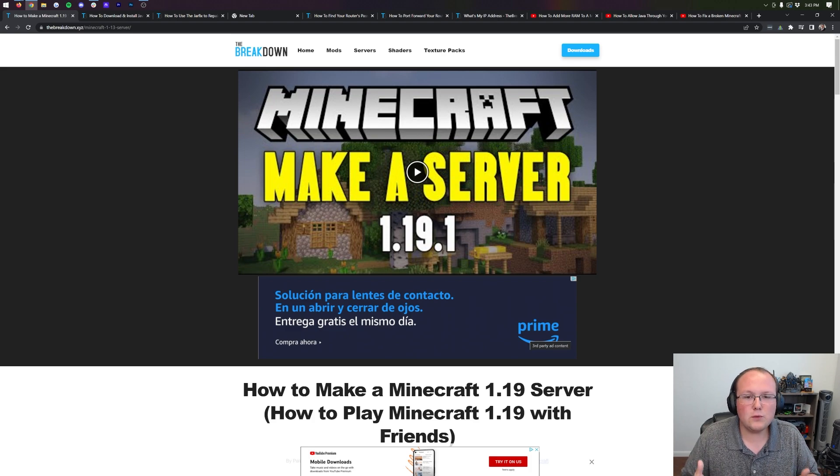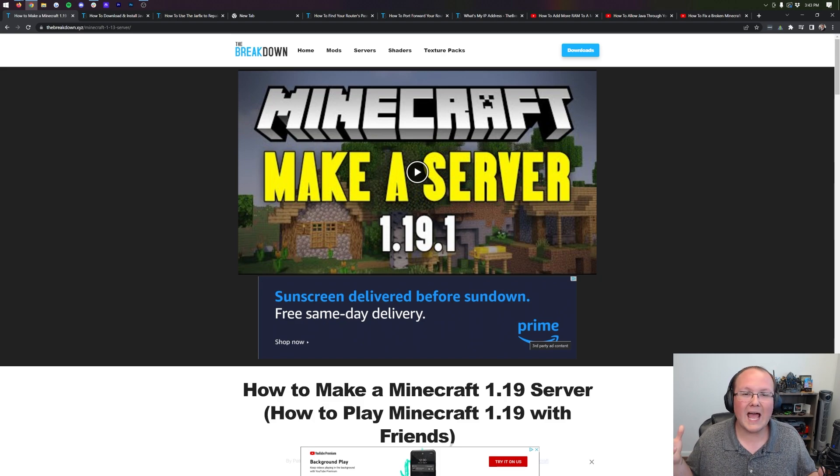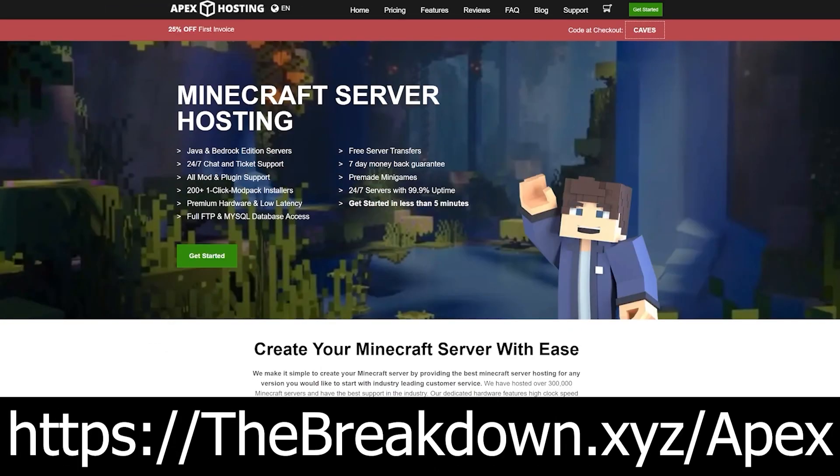With all that being said, what if you just want to start a server in the quickest and easiest way possible? You want the server to be 24 hours, 7 days a week, and you want it to be public or private — you want the option. What if you want to add mods to your server, add plugins, things like that? Well, that's where Apex Minecraft Hosting comes in.